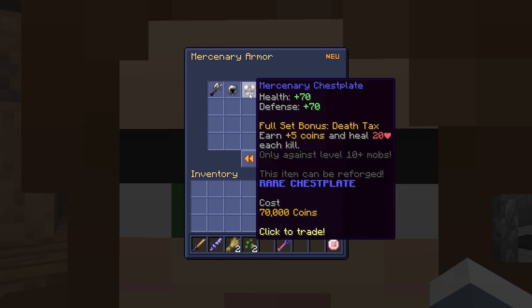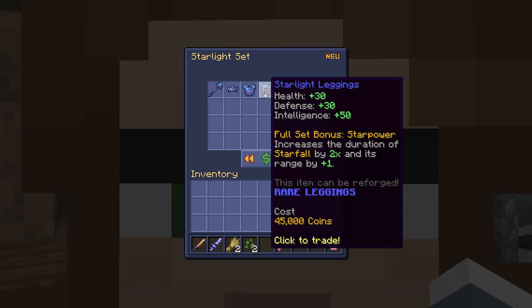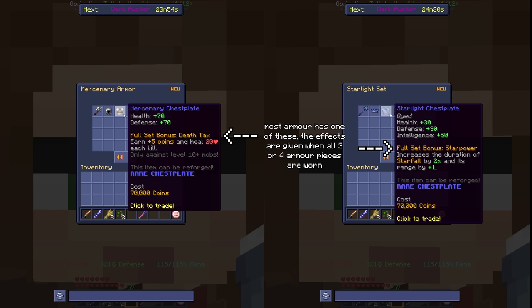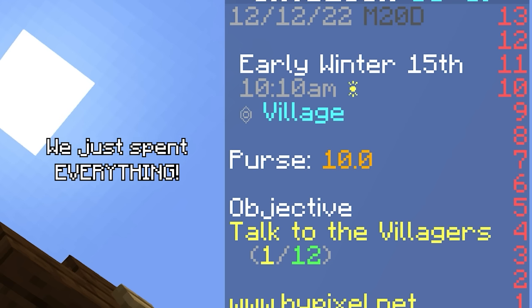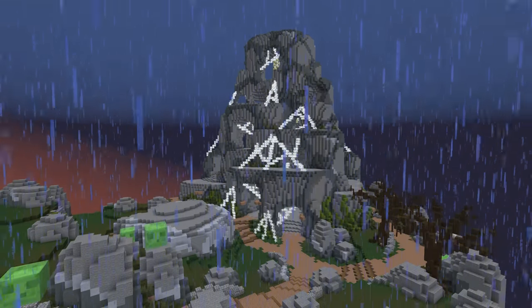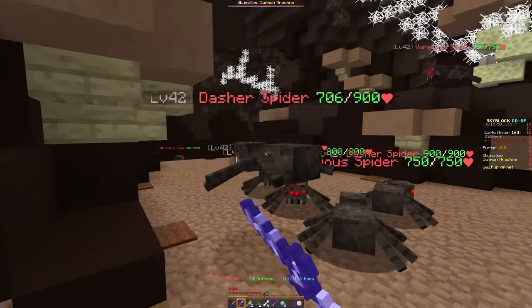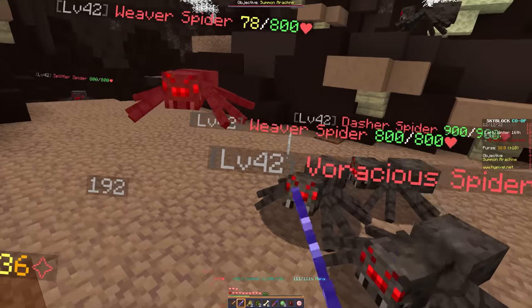Back to Rosetta, at combat level 9 we get to choose between two more armor sets: the Mercenary set and the Starlight set. These sets both provide a bonus for wearing the full set. The issue is they're both 210,000 coins, which we don't have without clearing all the spider relics — and we don't have the mobility or survivability to reach half of them. So we need to get creative.